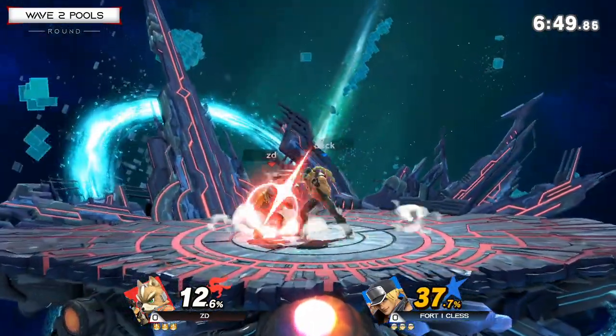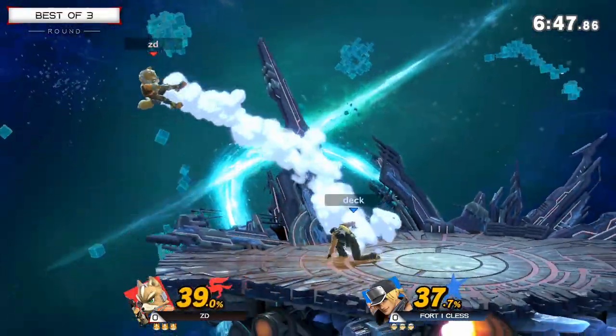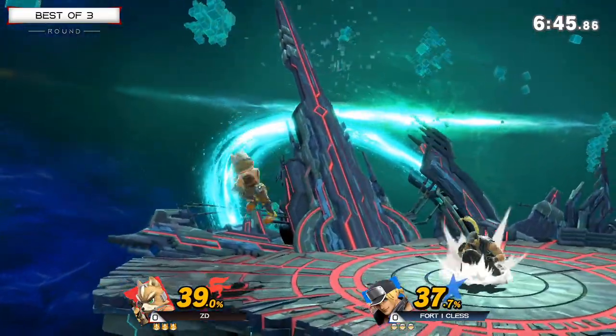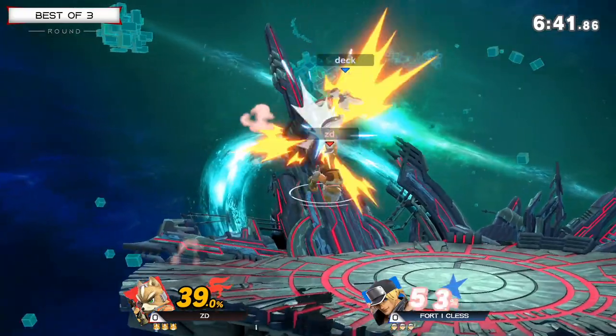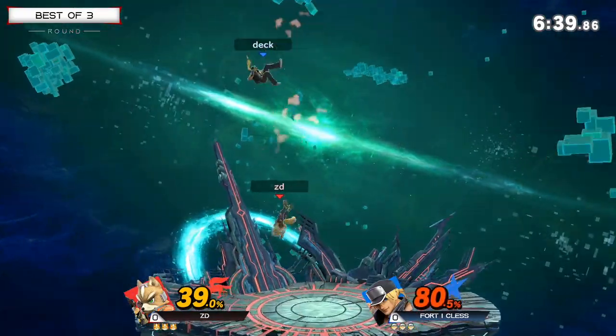Kless is getting smothered a little bit here, but mixing up his landing there. I'm not going to say it too loud, but that doesn't have any lag even when it hits the shield, because with a full hop it doesn't have a slam hitbox. You're able to find the punish with jab there.